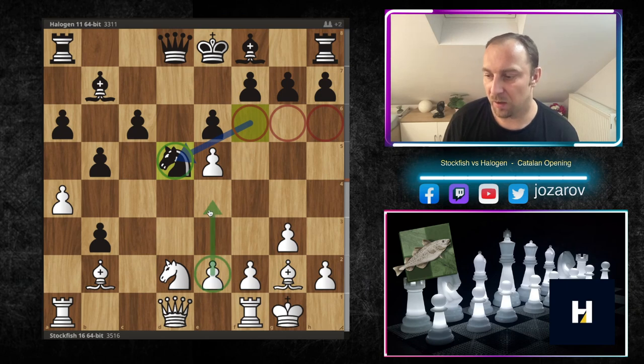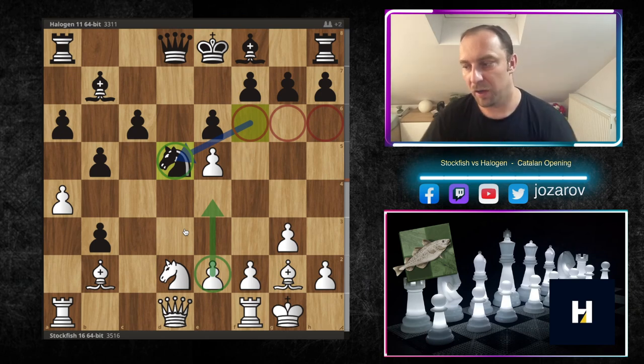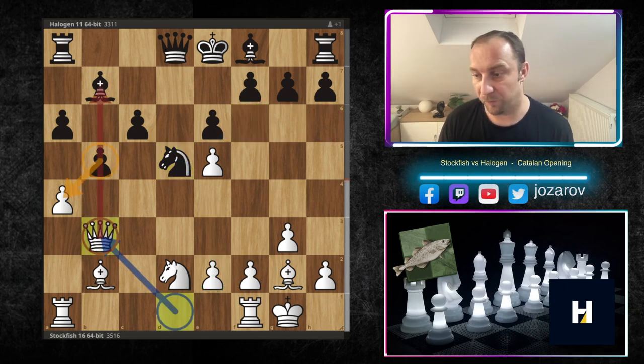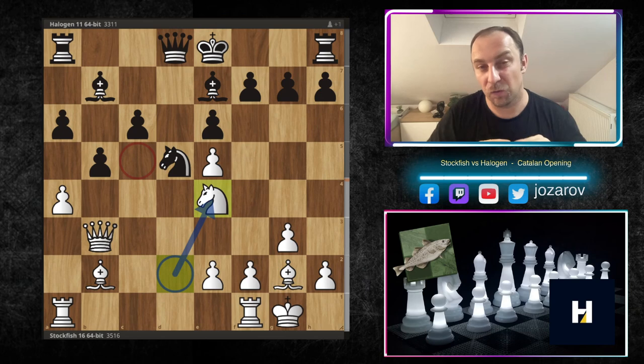The knight on d5 will not stay there forever — white can always play e4 to kick it away. If the pawn were still on e2 the knight would be perfectly cemented on that beautiful central square, but e4 is still a possibility. So queen to b3 finally takes the pawn, also creating a new attack against the bishop on b7. Knight to e4 targets immediately the main structural weaknesses: the weak c5 square and the weak d6 square.